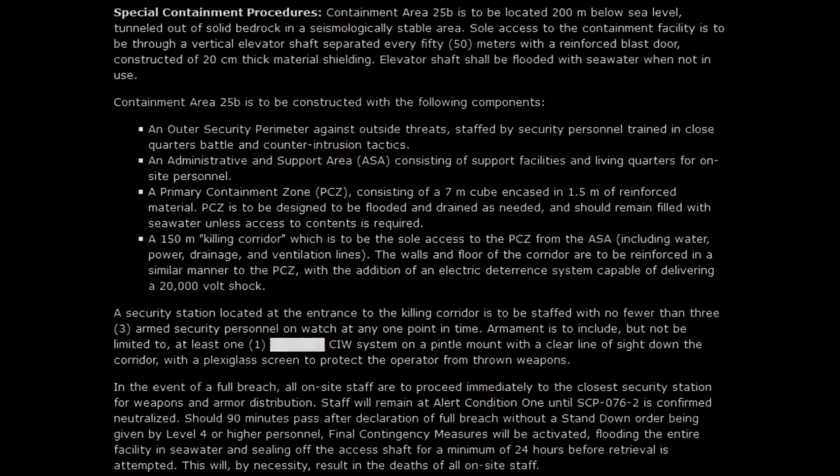Containment Area 25B is to be located 200 meters below sea level, tunneled out of solid bedrock in a seismologically stable area. Sole access to the containment facility is to be through a vertical elevator shaft, separated every 50 meters with a reinforced blast door constructed of 20-centimeter-thick material shielding. The elevator shaft shall be flooded with seawater when not in use.